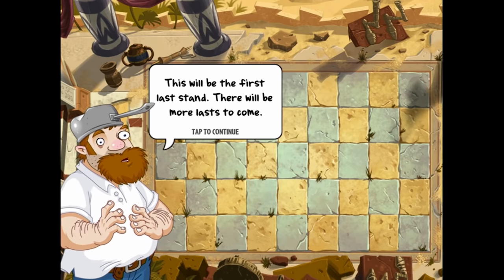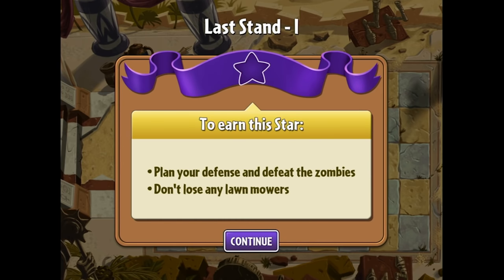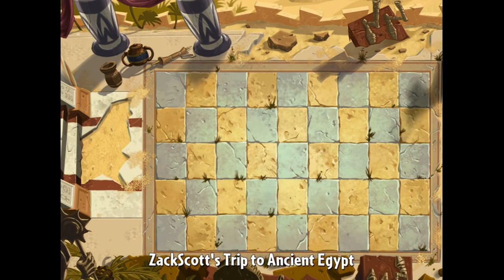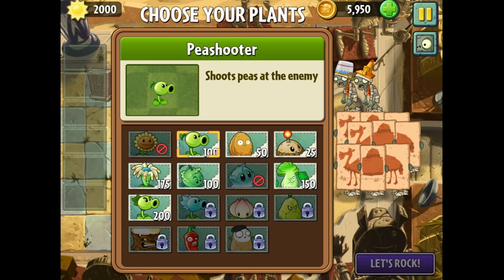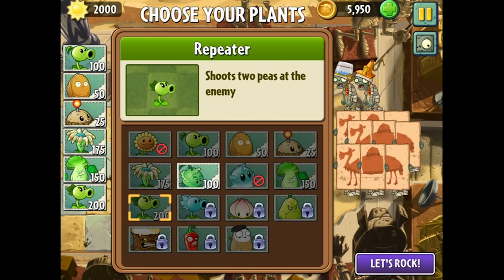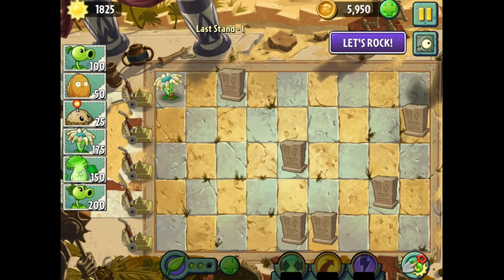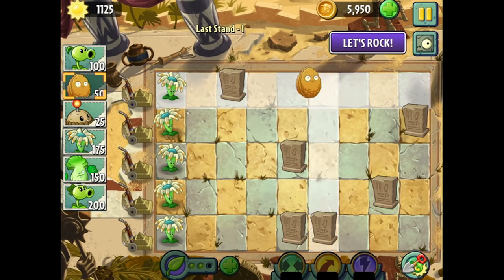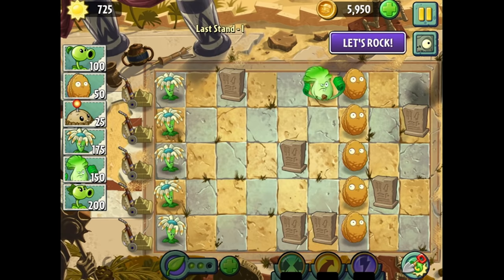Here we go. This will be the first Last Stand — there will be more to come. Let's earn this star. Plan your defense and defeat the zombies, don't lose any lawnmowers. I don't know if I'm going to be able to pull this off on my first try, but I'm sure going to try here in ancient Egypt. The enemies don't look too hard. I can't use the freezes, that's okay, I'll just use these then. Got some pretty basic stuff going on here. I got 2,000 sun to begin with, so I'm going to place some rocks up close and some bok choy on the opposite side, because that seems to be a pretty powerful combination.